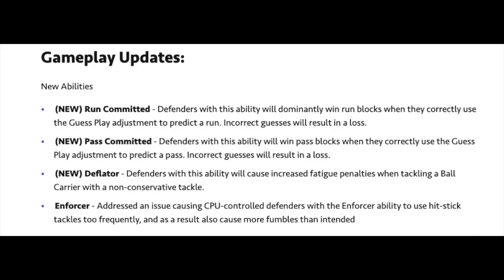The biggest gameplay update is a new Run Commit ability. Defenders with this ability will dominantly win run blocks when they correctly use the guess play adjustment to predict the run — an incorrect guess will result in a loss. Running has been pretty powerful this year; you're able to run the ball pretty frequently and strong if you have the right playbook.